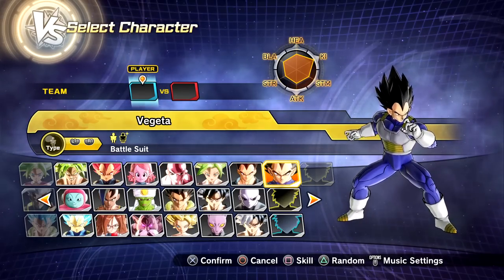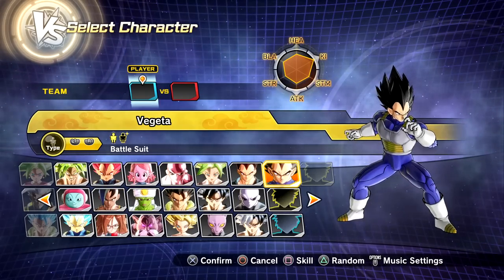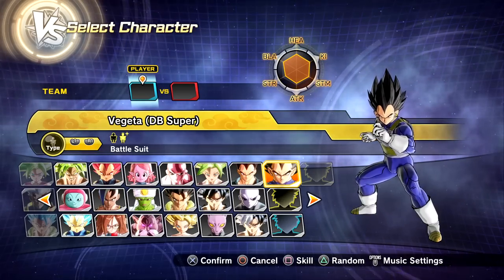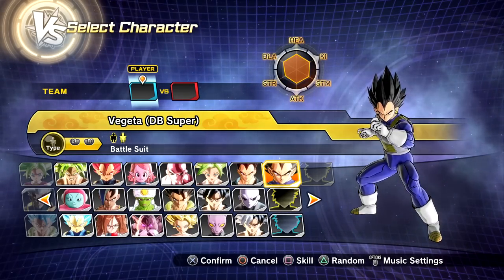We have two presets. The first preset lets him transform into his Super Saiyan State, Super Saiyan Blue, and Super Saiyan Blue Evolution. For his second preset, you already know - Ultra Ego. I'm hyped for this. Make sure to drop a like, I'd greatly appreciate it. Let's quickly go over his two presets.